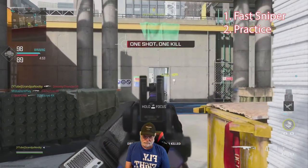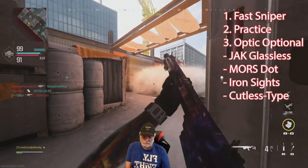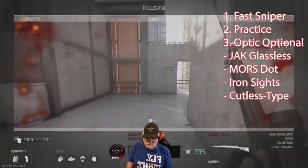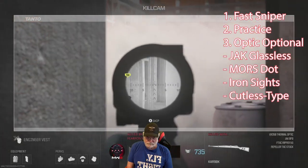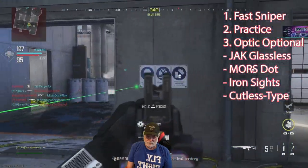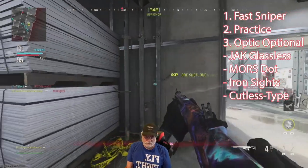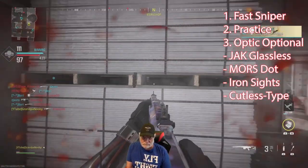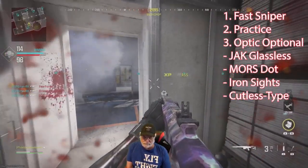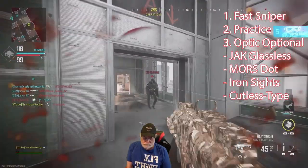Next, for close quarters you don't need an optic. Don't let people say you have to have a scope for quick scopes — it does count in challenges without one, actually. The optics I'd suggest are the Jack Glassless, the Moors Dot, definitely Iron Sights, or something called Cutlass. What they do is not only keep you out of the visible range of the enemy, but they also give you significantly faster ADS time. That's what you're looking for in a fast sniper — fast ADS. You can build it that way, and also a fast sprint-to-fire speed.